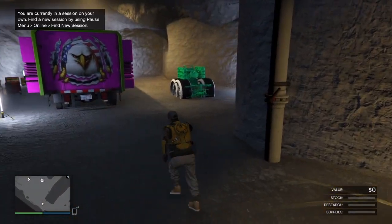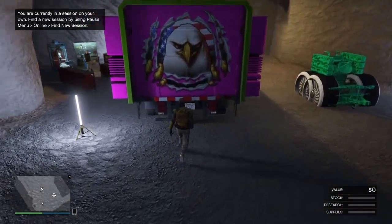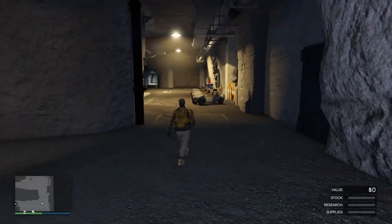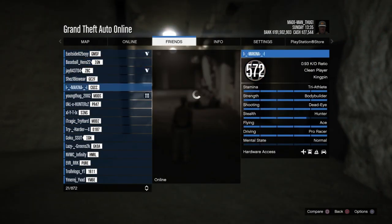Very important: when you invite a person in, that person must come from a public session, they must already own an AA trailer, and their spawn location needs to be set for the bunker — very important.